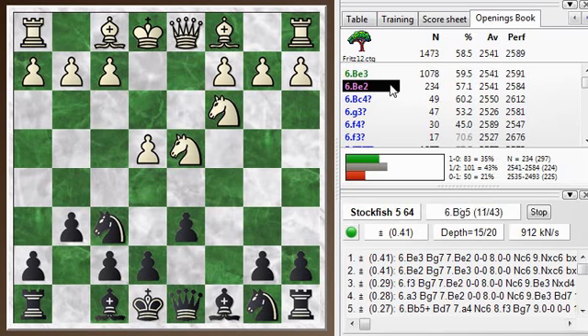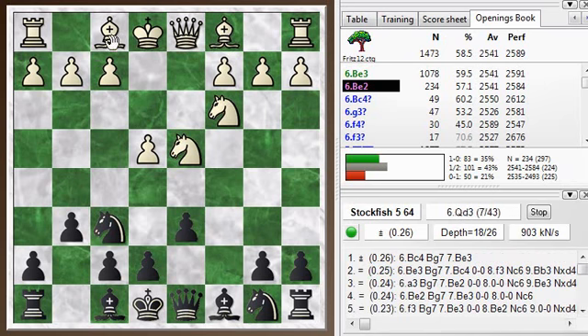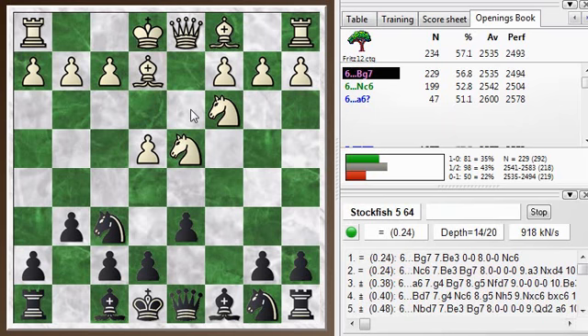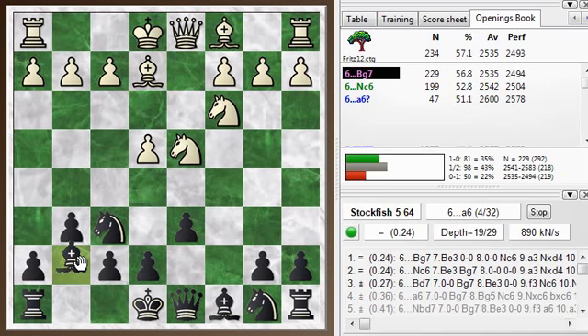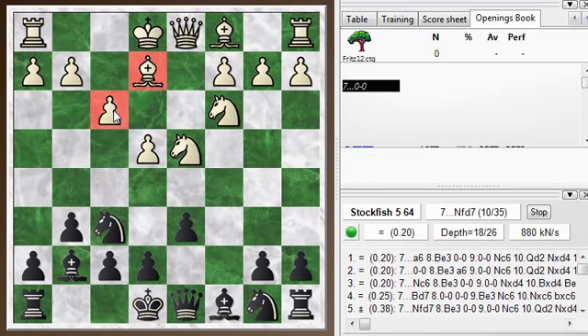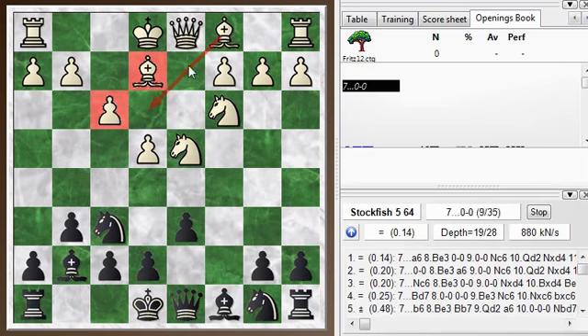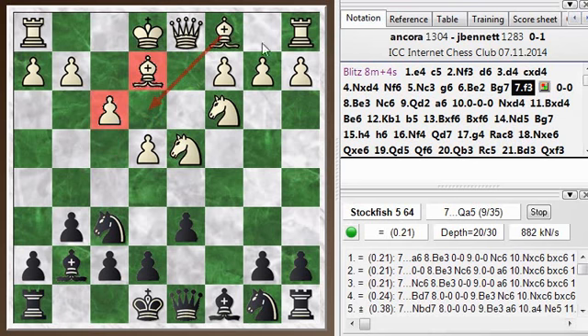My opponent plays Bishop E2, the second choice here, after Bishop E3 going for the Yugoslav attack. Bishop E2 is usually a preliminary to setting up more of a quiet positional system with King side castling, whereas the Yugoslav attack is setting up for Queen side castling. After Bishop G7, my opponent plays F3, and so this combination — Bishop E2 and F3 — is just very rarely seen. The pawn blocks the Bishop, and F3 is usually played so that the Bishop can sit on E3 without being harassed by the Knight, setting up the Yugoslav attack with Queen on D2 and castling Queen side. We'll see that's what my opponent's intent is, but with the Bishop on E2 instead of back on F1 or out to C4, which is where it is usually played.